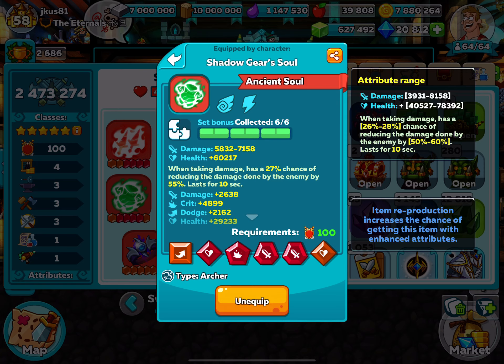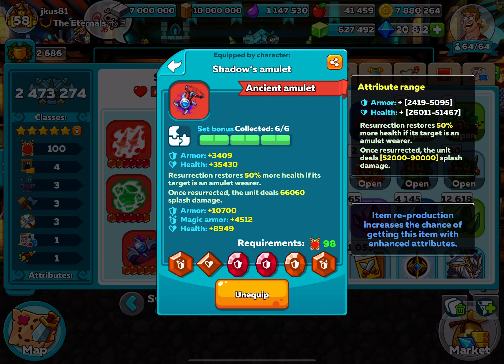I believe I have enough essences to do that. I might need a little bit more mithril, but I'll deal with that when we get there. You can already kind of see at the bottom right-hand corner it says item reproduction increases the chances of getting this item with enhanced attributes. Basically, every time you break it down and craft it again, it will get better than it was before.